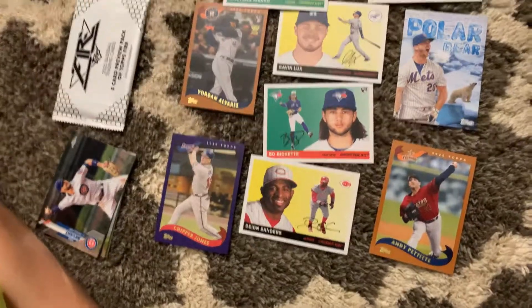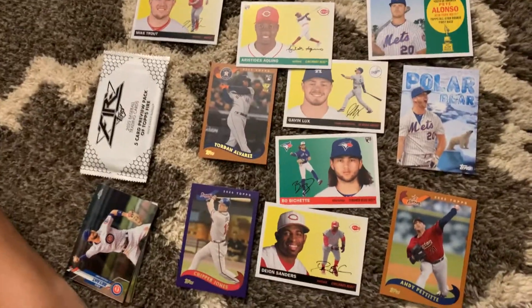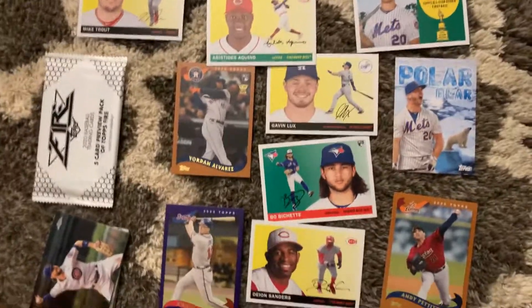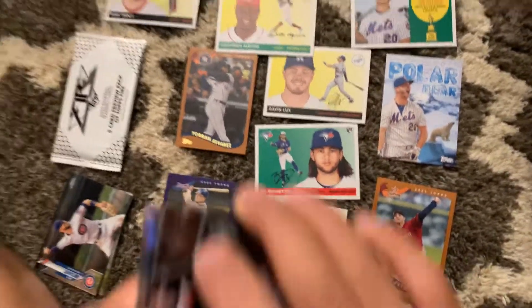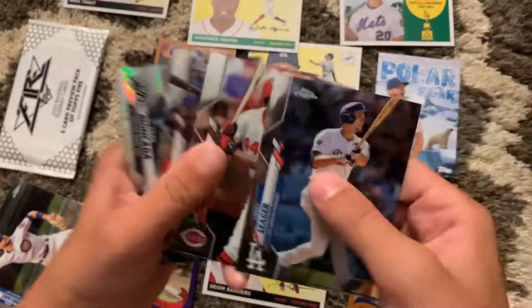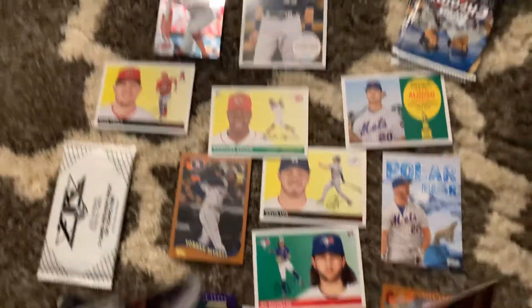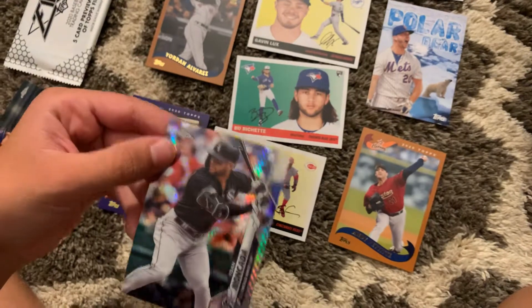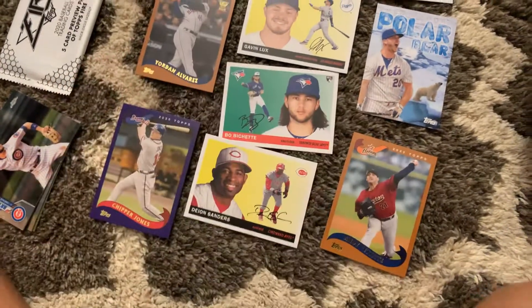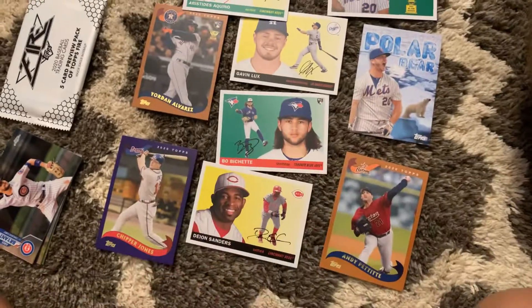Get into the next pack. Let's see if we can find Luis Robert - his card's worth like $50. We've got Corey Seager, Aristides Aquino. I got excited for a second because there's a Prism Refractor - it was a White Sox, I thought it was Luis Robert, but it's Yanvon Kata. Corey Seager and Ketel Marte.